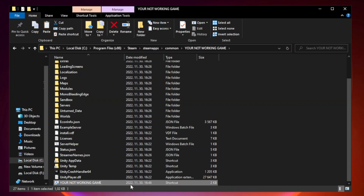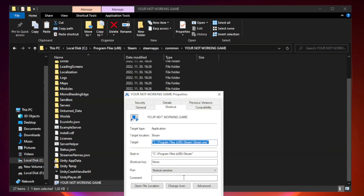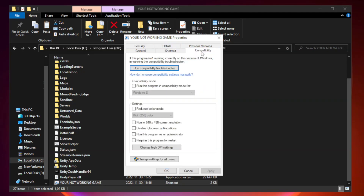Right-click your not working game application and click Properties. Click Compatibility. Check Run this program in compatibility mode and try Windows 7 and Windows 8. Check Disable Full Screen Optimizations. Check Run this program as an administrator. Click Apply and OK.